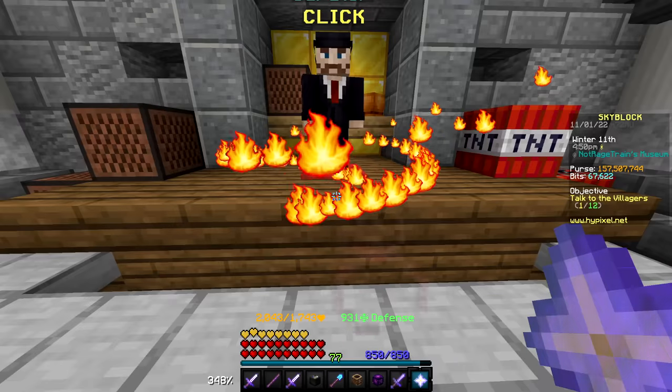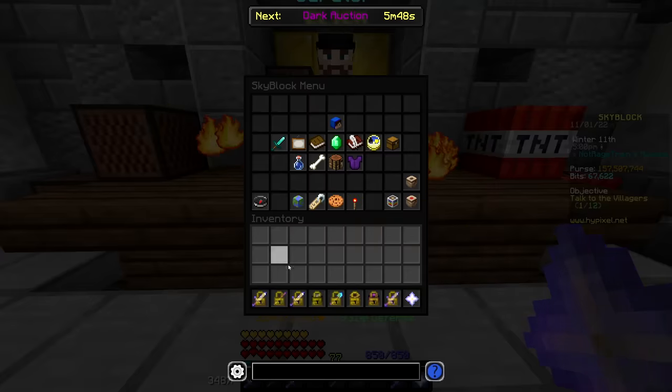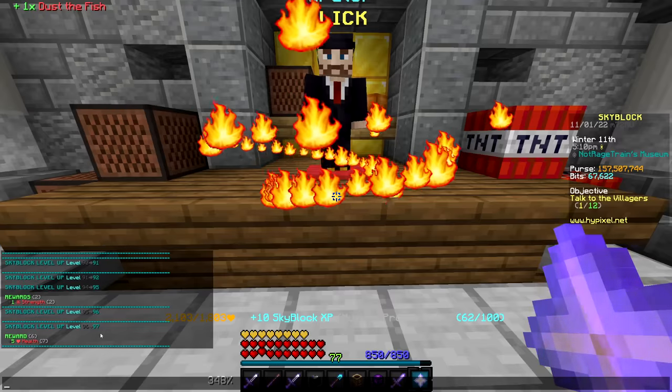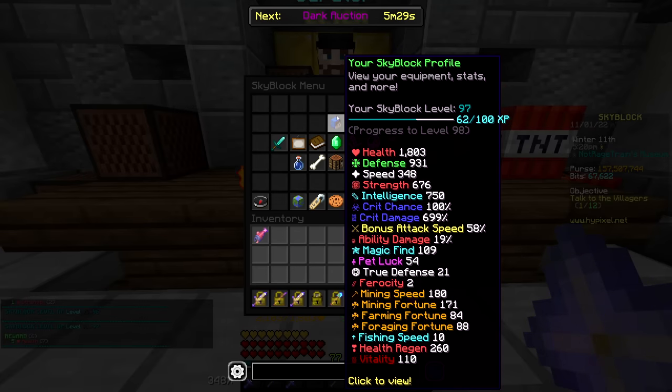I have 112 total museum rewards to claim. I am currently Skyblock level 86 — hopefully this gets me a decent amount of levels. And instantly, all the way to Skyblock level 97. Not too bad at all. Obviously though, this was still quite a bit short of my goal of level 120, and while there was still some XP to be gained from the museum by diving into armor and special items, that would be a lot more time consuming and a lot more expensive.